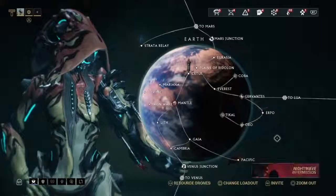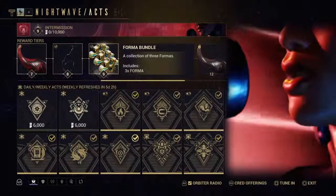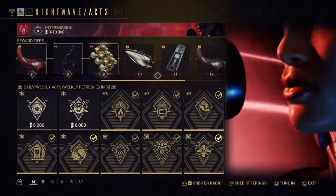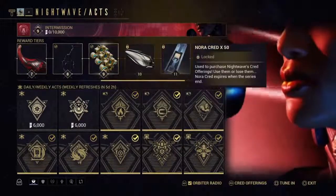Something they did that's really helpful — if you go to the Nightwave, you can get Forma through it now. I just got my Forma right there through Nightwave. You can also buy Forma through some of the Plague Star missions that are going on in the game. Really cool stuff that helps a lot.